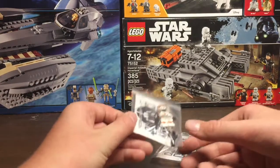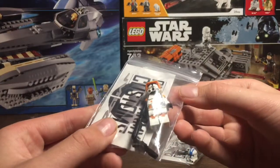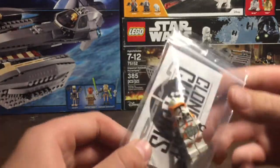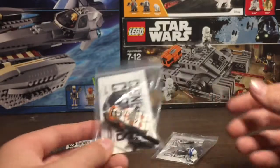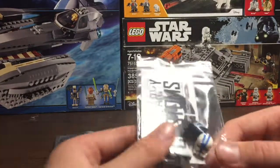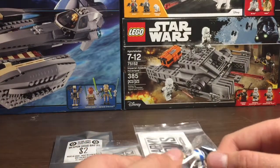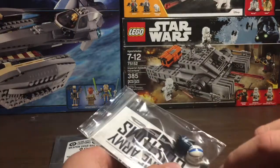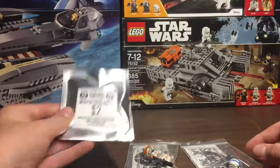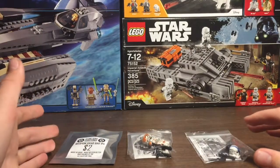The things I bought at BrickCon were a Phase 2 Commander Cody — my first big purchase from them. Pretty nice figure, good quality. I also bought a Mandalorian helmet, and a 501st helmet that you can put on your 501st troopers to make them look even better. I also got two standard Clone Blasters, and the last thing I got was a Weapon Grab Bag for $2. We'll go through all of these in the video and start off with the Weapon Grab Bag.